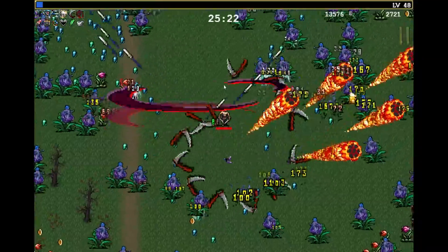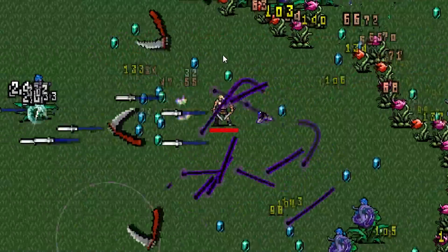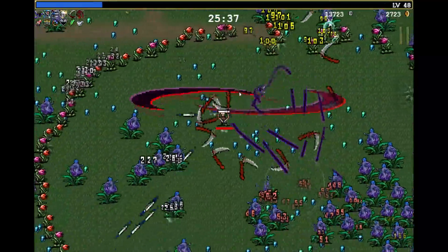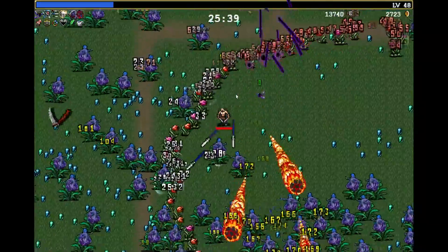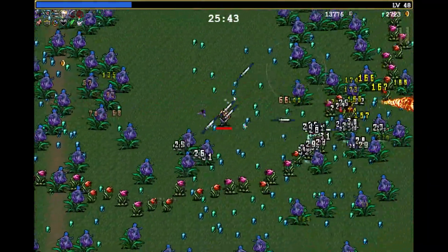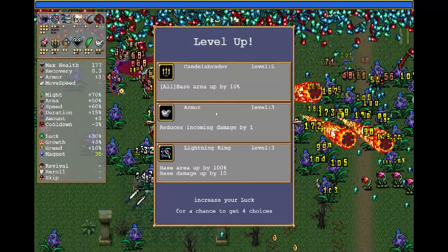Also candelabrador all the way — that way we just do a bigger area for everything. Now my axes and everything are getting huge, my knives are getting bigger. That's definitely helping me clear out some room. Luckily for me, I can kill these flowers pretty quick — they don't really stand a chance, so we'll just melt our way through them for a while. I do like that this can still be done with tons of damage without the rainbow bird.